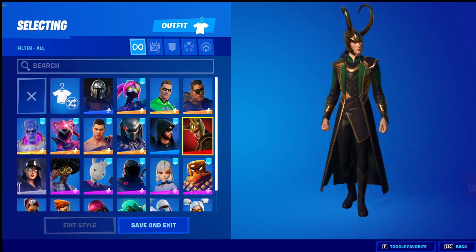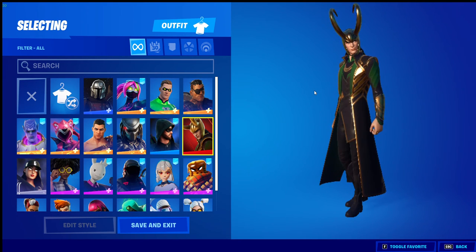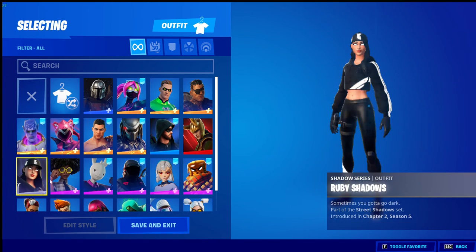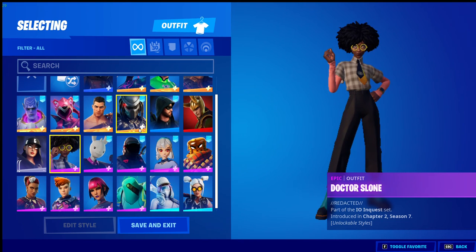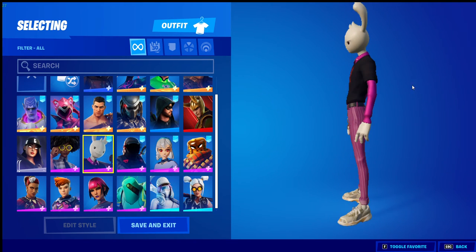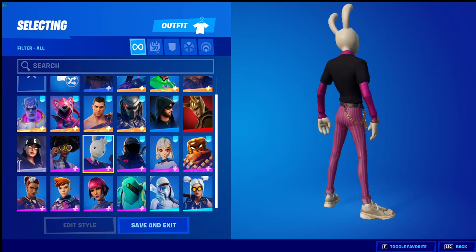Got Loki Laufeyson - another great skin. Fortnite's done well, I wish there were more variants from the Loki TV series though, hopefully they release more in the future. Got Ruby Shadows, and Dr Sloane - I haven't unlocked most of the styles yet because I'm saving up until I finish the battle pass. Apparently there's a crossover one though I don't know which crossover it is. Got Condor - love this skin so much.